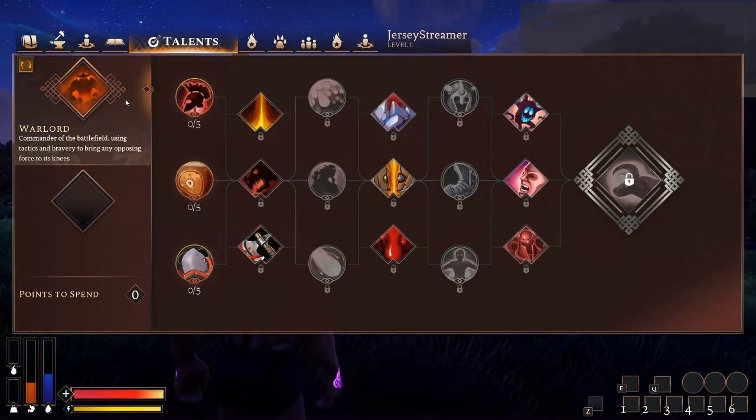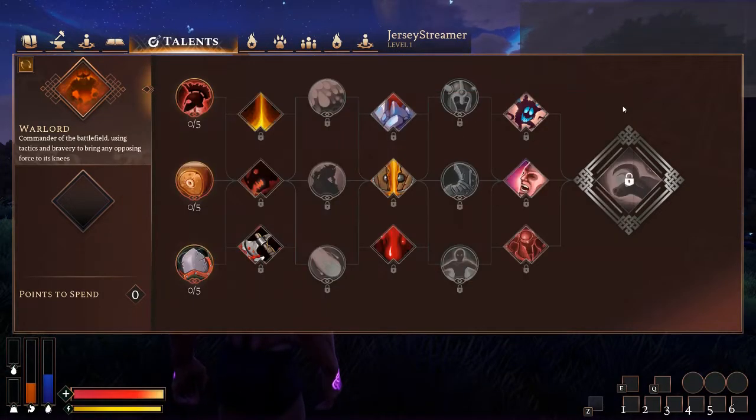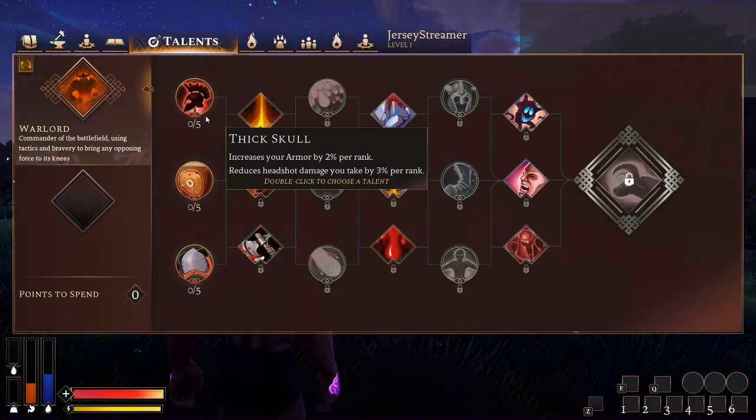Moving on to the Warlord. First, the passive bonuses per point: max stamina goes up 5 per point, reload speed is negative 0.01 per point, and max carry weight is 3 per point. I really haven't played Warlord and Shaman all that much — more so Warlord than Shaman. So I'm kind of going through these and just giving my opinions. If anyone has solid experience with the Warlord and all these talents and I say something completely wrong, please point it out.